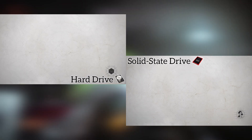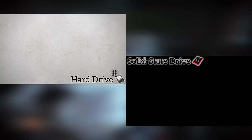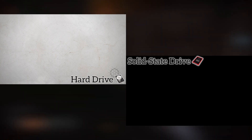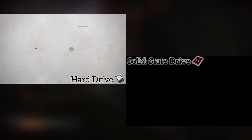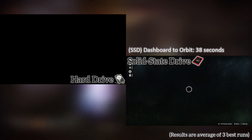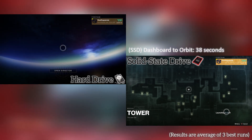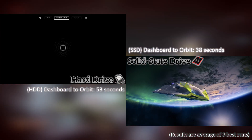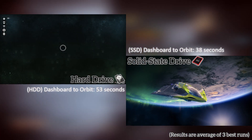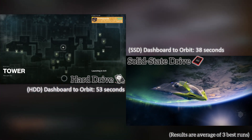I should stress that the results shown in the video are not based on the actual runs seen, because one-off tests are no way to get an accurate reading. Instead, I tested the load times 10 times over on both the hard drive and SSD, and then chose the three best runs for each, averaging them to come up with the results here. Admittedly, Bungie did hard drive users a massive favor by removing the requirement of having to go to orbit before moving on to another activity — that move alone already shaves off valuable seconds from what the load time could be like.